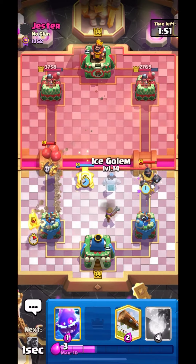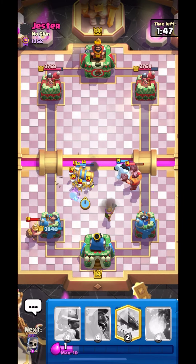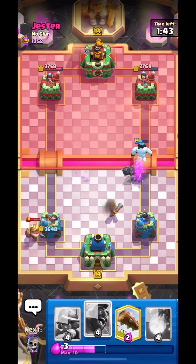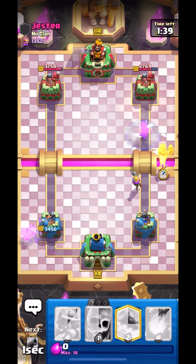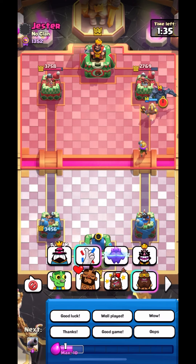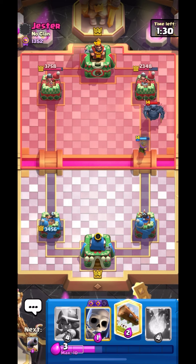Let's put down our musketeer like this and cannon over here. Nice — cannon and electro for his skellies, so this will be a clean one, but the minion will get a lot of chip damage on our left side tower. Anyways, let's go in with our Hog. This guy is playing Mega Knight Pekka — this is actually a mid-ladder deck.